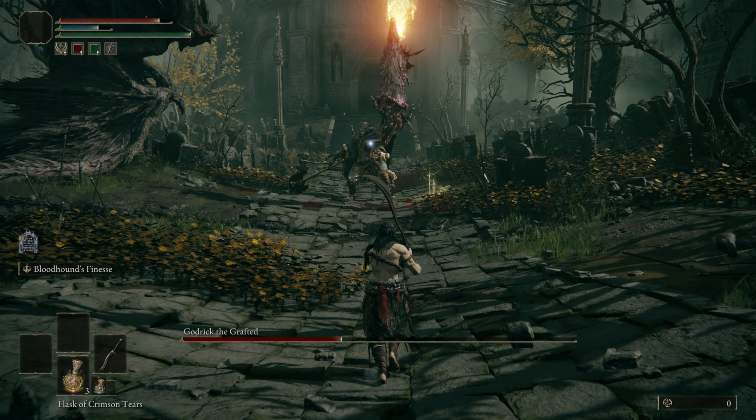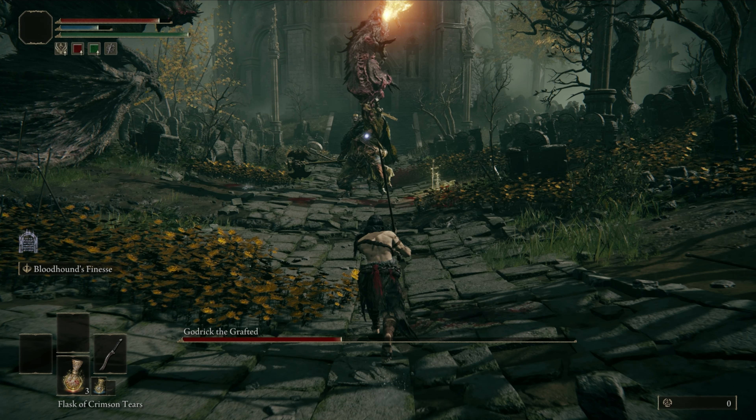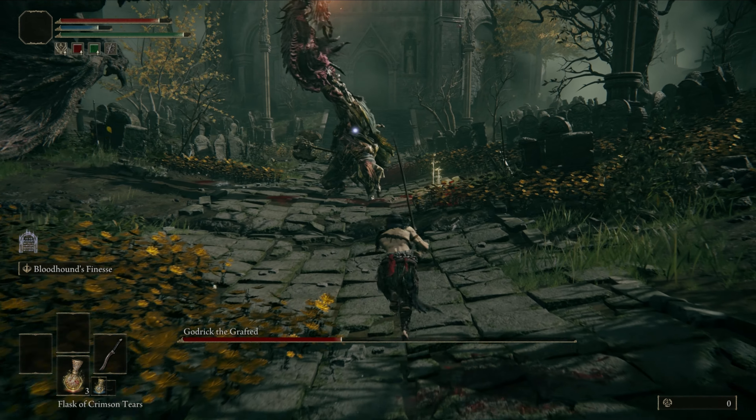If he screams and winds up like this, he will charge a big 5-hit combo. Run out and roll out backwards. Be mindful to back out all the way until the last attack, because the last one has incredibly high range.